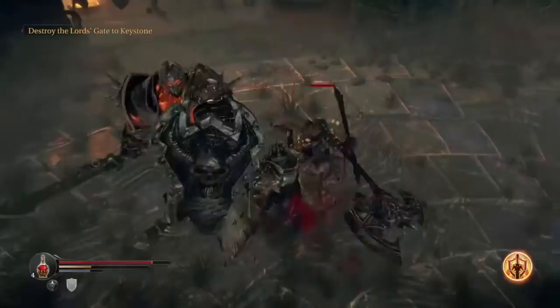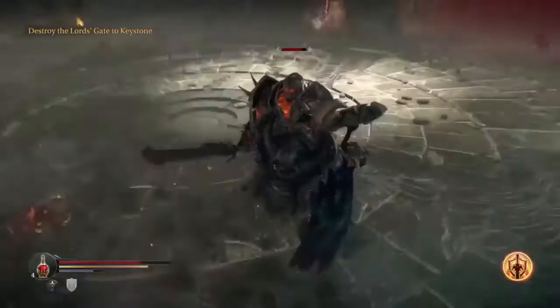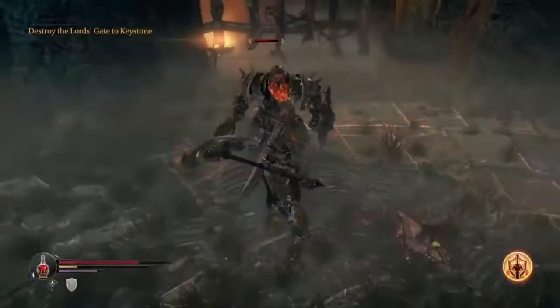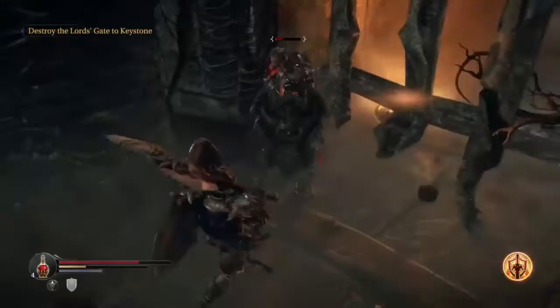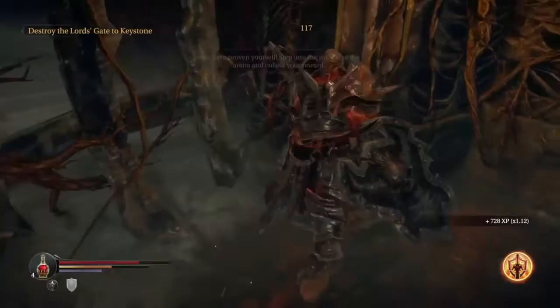This part — shield bash — is once again very useful, as this guy turtles a lot. The other guy should not be a problem; you can probably sneak up on him and do a backstab. I got really tired of this guy, and the way I actually defeated him was only with the bash. You can do this thing where you just spam it, and it'll make him get stun-locked and actually do a fair amount of damage, like right there.